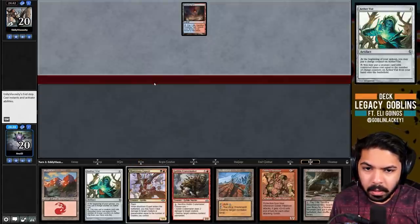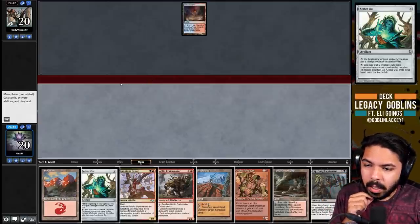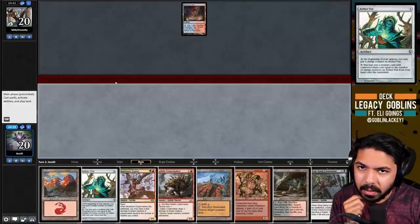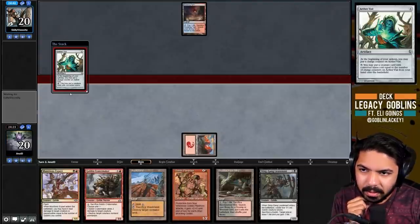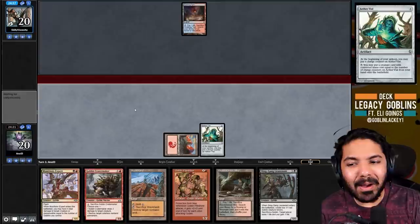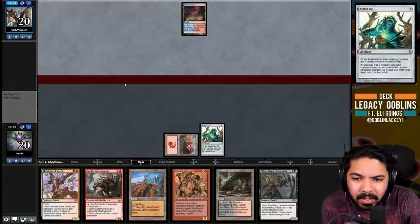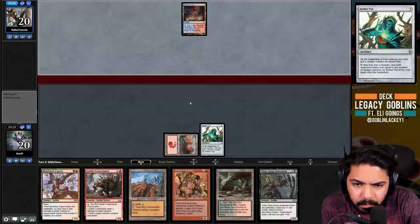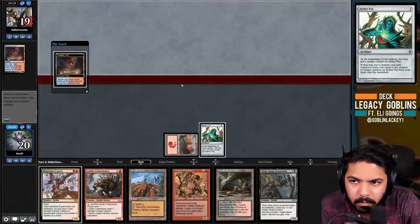Scalding Tarn - good sign, they could have something like Daze here. Daze sucks specifically against Spell Pierce - oh snap, it resolves! We go to turn two. They could have Show and Tell and it could be pretty gruesome, but we have Show and Tell covered. We don't have Griselbrand covered but we will in the next couple turns since Sling Gang damage could stop Griselbrand from drawing cards.